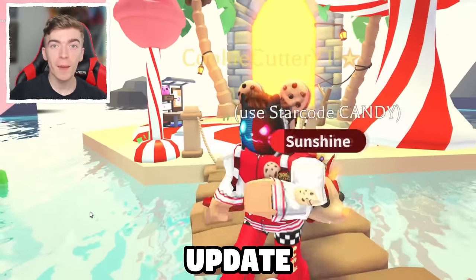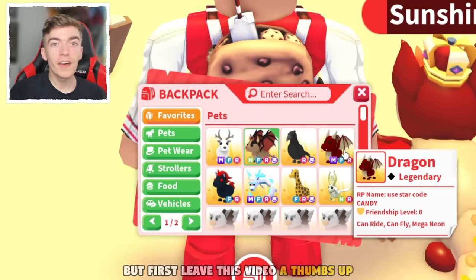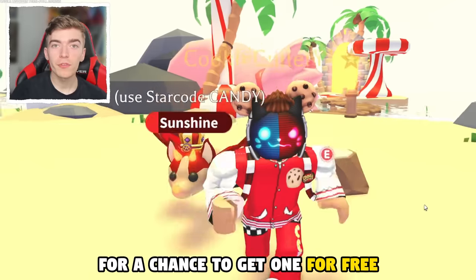Adopt Me has a new secret promo code update! This new update can even get you a free Shadow Dragon. Leave this video a thumbs up and comment down below what your dream pet is for a chance to get one for free!